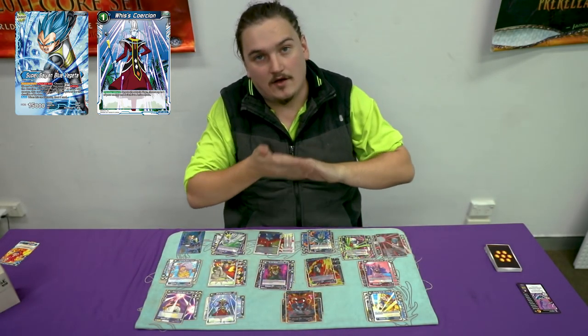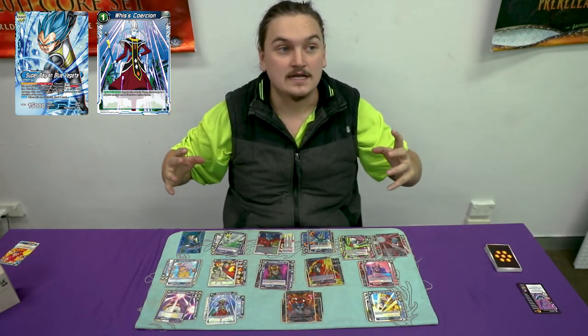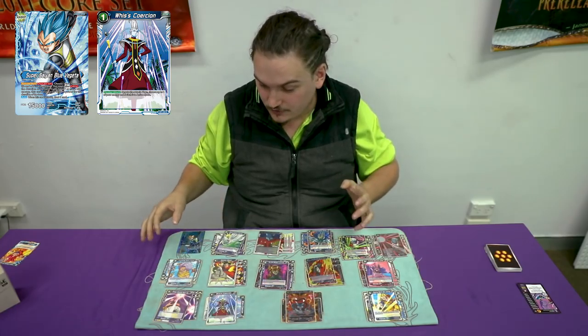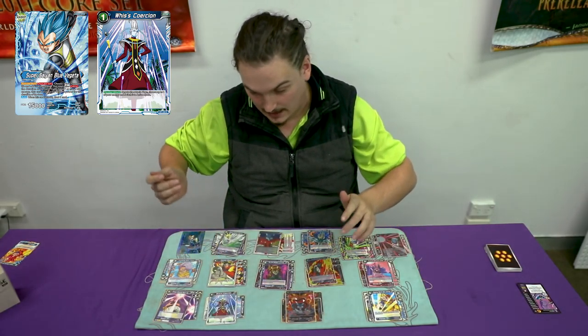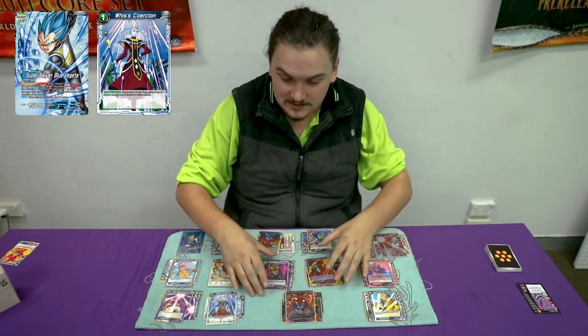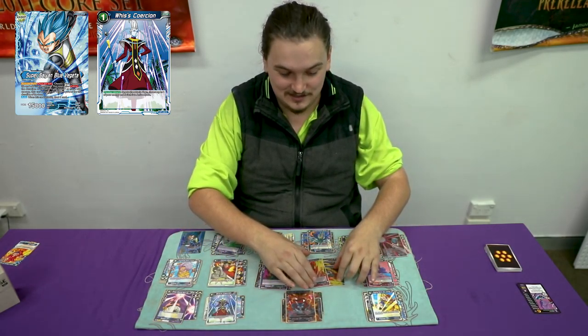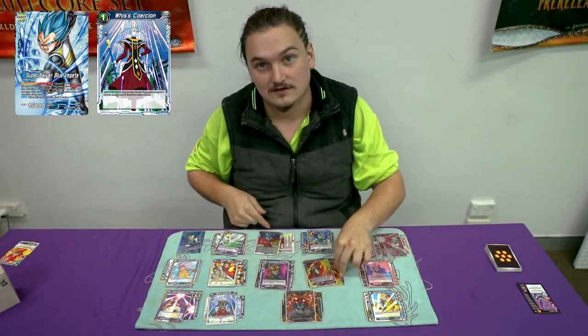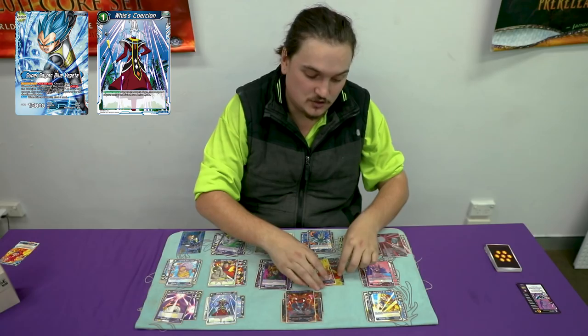The reason why my other Vegeta decks didn't really see a lot of play is because what will happen is you'll try and swing down for game, and they'll go Shigash Kid Goku and you start crying and you hate your life. With this, you swing with it, they go Shigash Kid Goku, and then they realise — oh wait, it has barrier. That's what this deck does, and that's why this deck's good.